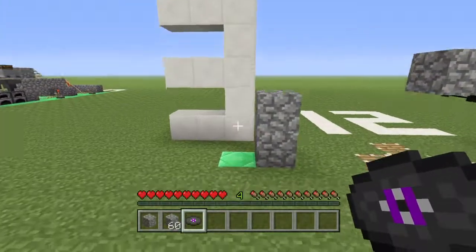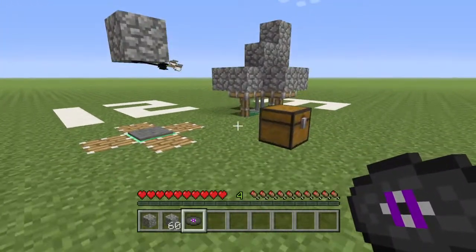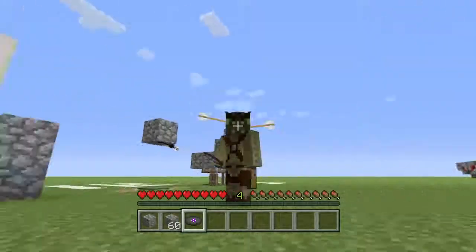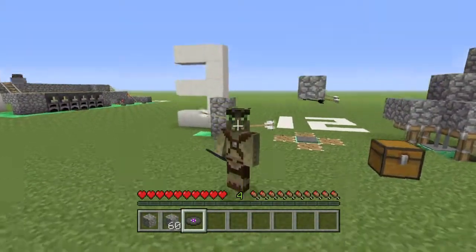That's a quick tutorial on the easy way to get a music disc in your survival world, because it makes no sense to get it in your creative world. KP out — got shot by an arrow in the head — have a wonderful day, KP out, peace.